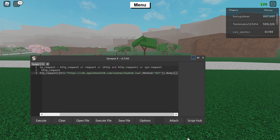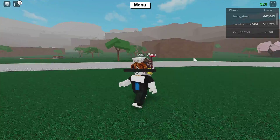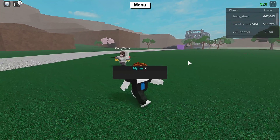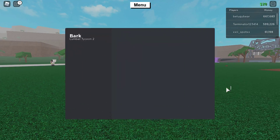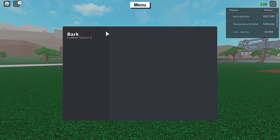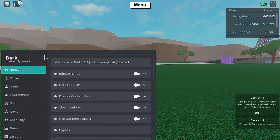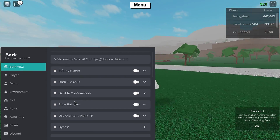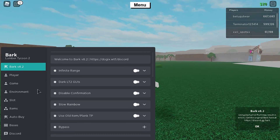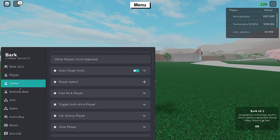Alright, so open your executor — mine's a rejected executor. When it's done downloading and you've executed it, you should see this.